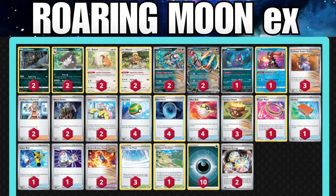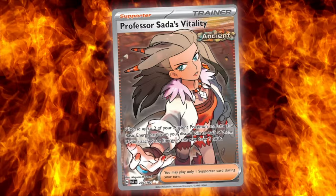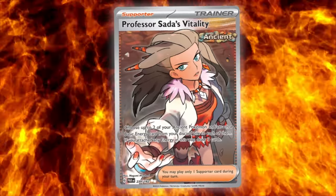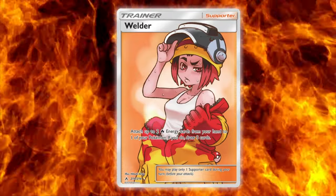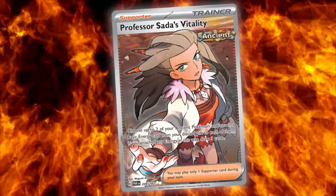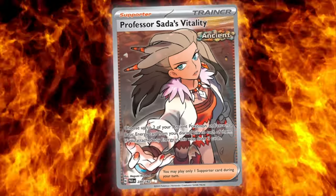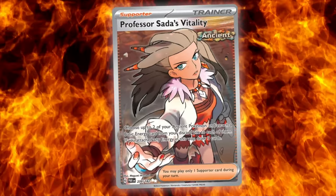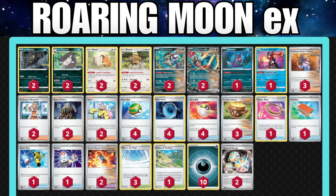Radiant Greninja functions really well with the next card — a brand new card, and you get three of them: Professor Sada's Vitality. Think of it like a new version of Welder. You get to take energy from your discard pile, put it on up to two targets for your Ancient Pokemon, and then draw three cards. Drawing cards and attaching energy is super powerful, so we want the maximum count of these in our deck.